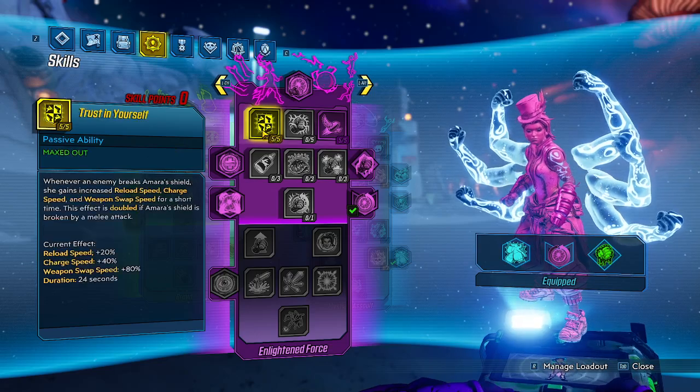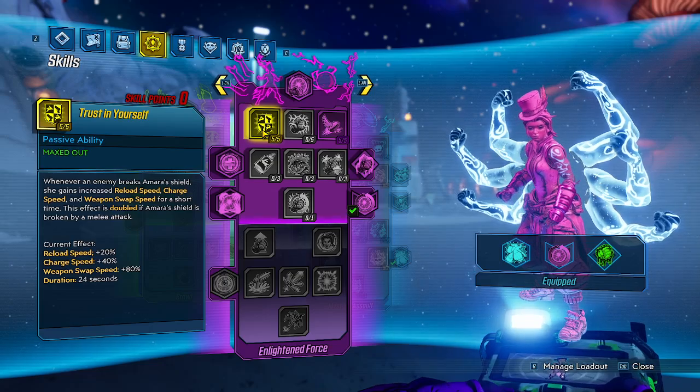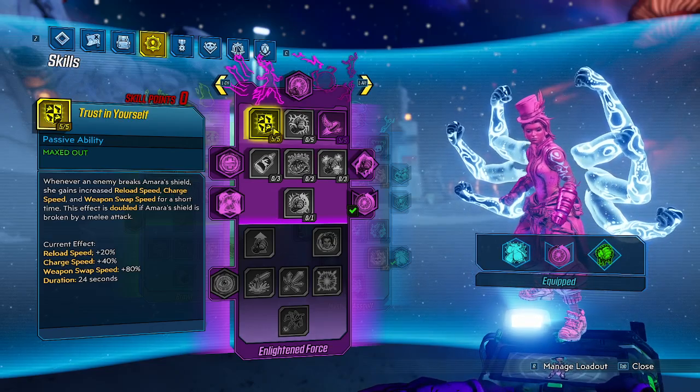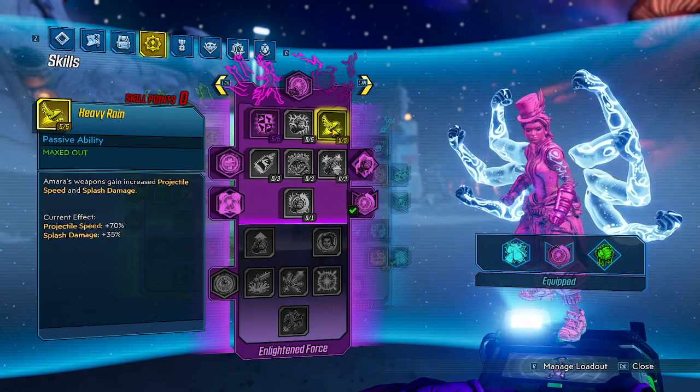For the Purple tree we're doing 5 points into Trust in Yourself for reduced reload time, charge speed, and weapon swap speed — though swap speed isn't really useful here since we're not really swapping.